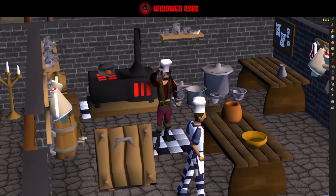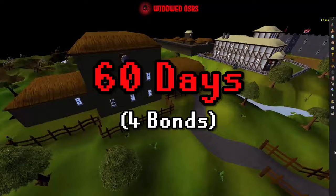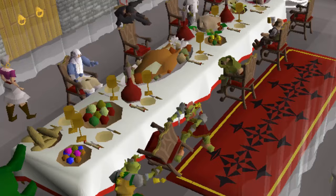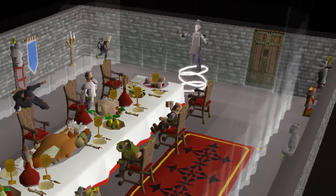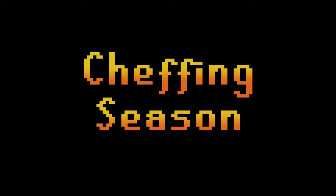Now we're really about to start cooking. 60 days are on the clock, 175 quest points are on the menu, 8 council members are in need of a charming knight in shining armour, and I'm the idiot they're getting. Welcome to Season 2 of One Hour Limit Locked. It's chef-in season, baby.